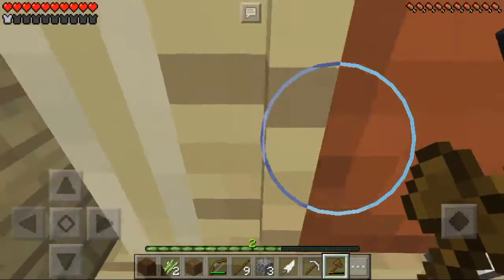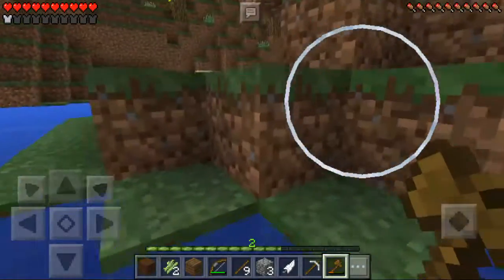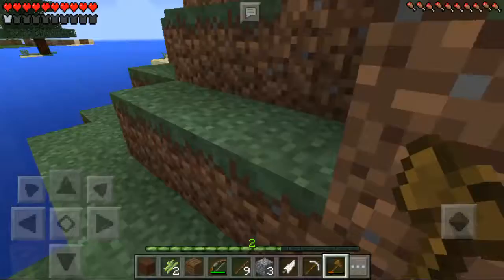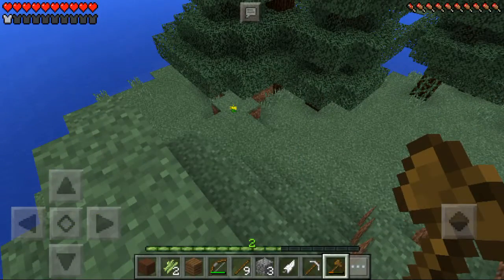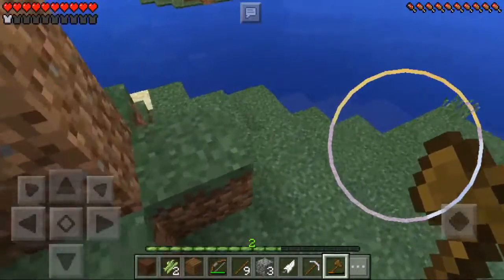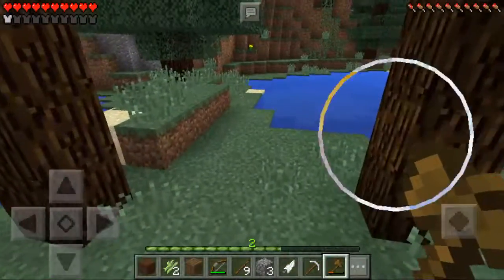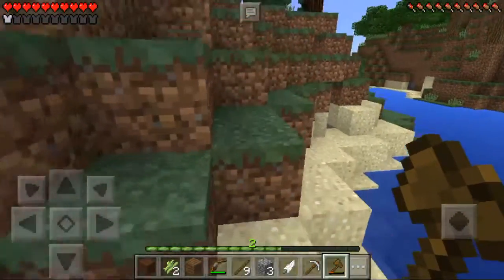I'll go take some meat for myself - not for you, you had enough chicken. We got ourselves a new friend, guys, that's just amazing! So I'm excited - we should name him. What should we name him? Dan has a dog named Grim, so I'm not naming him Grim - that'd be copying.